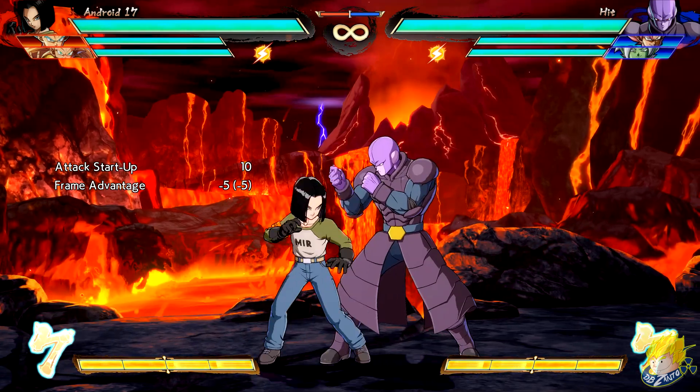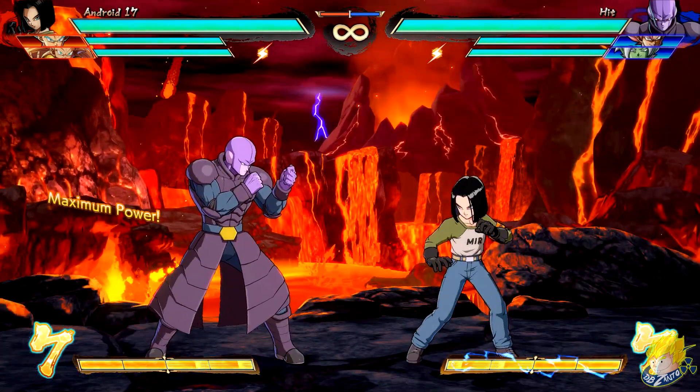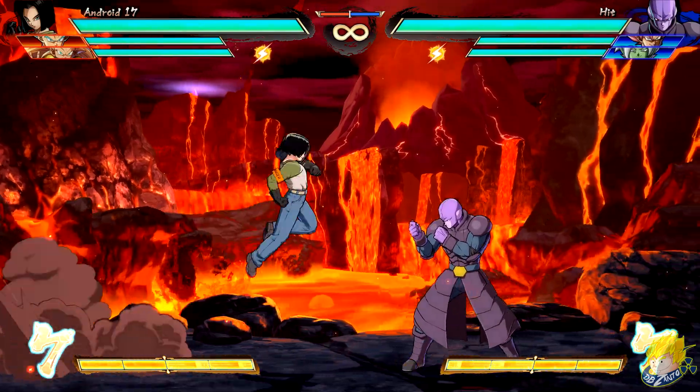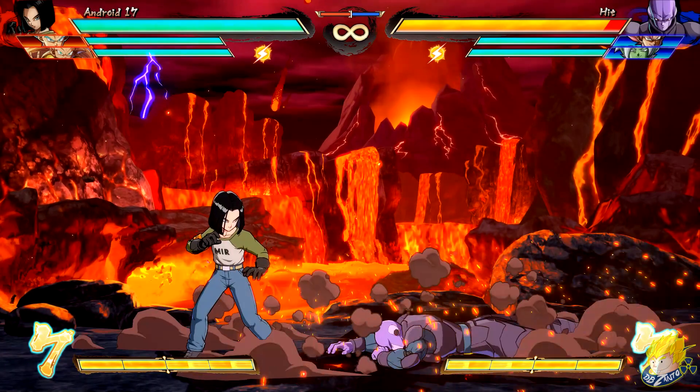Android 17's crouching medium has faster recovery. Ceiling Driver heavy version can follow up after moving behind the opponent and before an attack. Same for the Finishing Driver heavy version. Top Gear medium version has increased distance. Low Gear medium version also has increased distance.